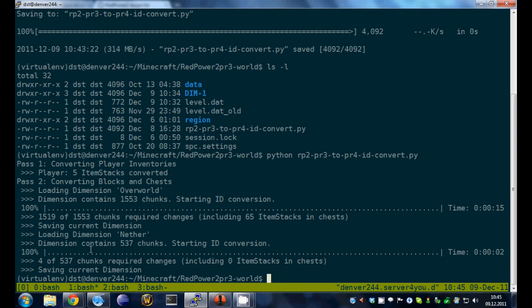It might even work with other dimensions like the End or maybe even the Aether — I never played that mod. But if you have mods that add dimensions and you use some RedPower stuff in those dimensions, the script will probably be able to convert them. I'm not sure, I didn't test it with anything but the default. The only thing that's missing at the moment is I'm not converting items in other inventories than chests — so items in filters or furnaces will not be converted.